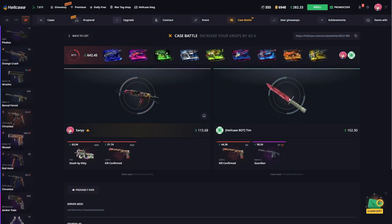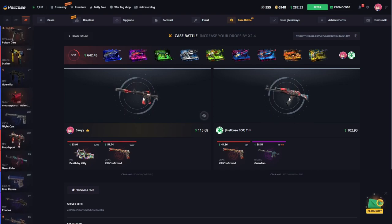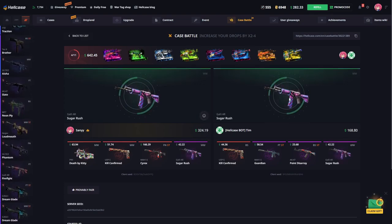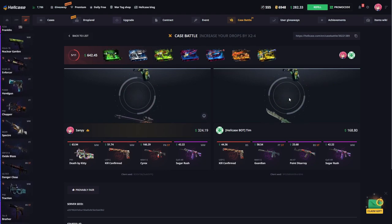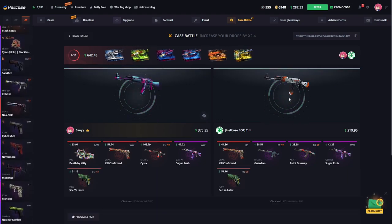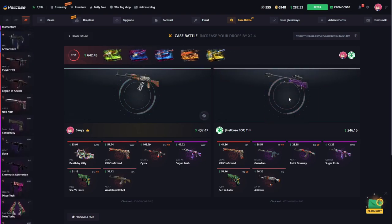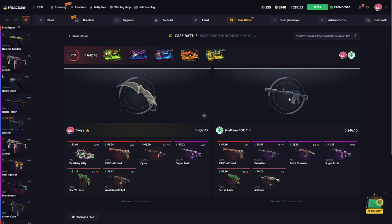We continue with the next case. I hope we can make a good profit in this battle. We've opened 4 crates and we have more cases. I hope expensive skins will come and we will make good profits. We continue again. I haven't gotten any good skins from this case so far, I guess we won't get any today either. It's already pretty good though — we're already at $400, so all the skins from the remaining cases are for our profit.